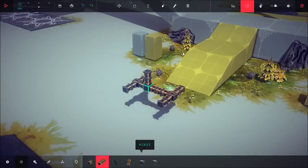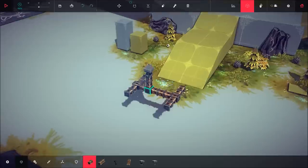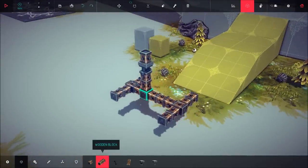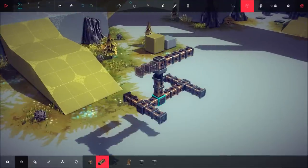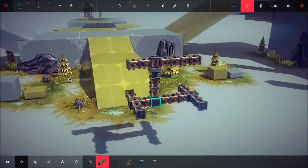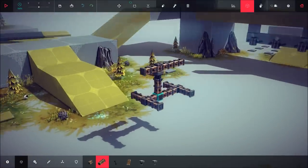Then what you need is the hinge. Place the hinge on the top — if it's not in the right direction press R and just rotate it around. You need a single wooden block on the top and then you want to recreate the same amount of blocks as you did on the bottom: two on the back, two doubles on the back, and then a double on the front. That gives you the basic shape that you're working towards.